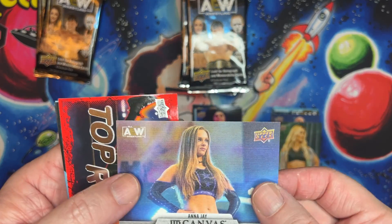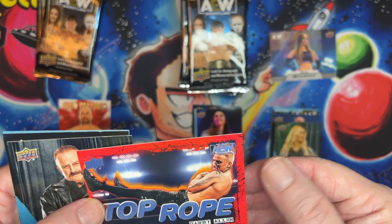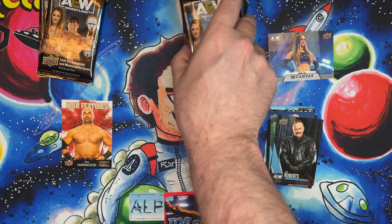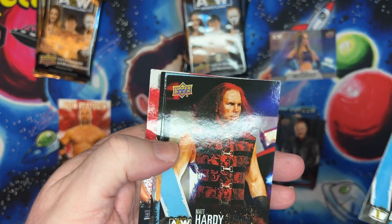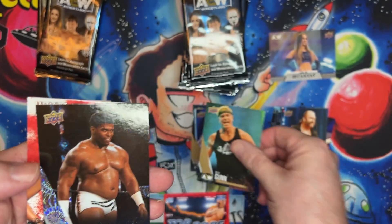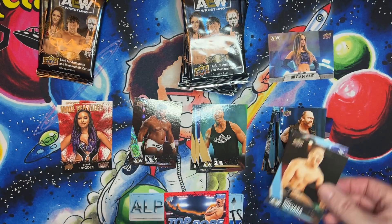Gold — AJ, number 22 — my first canvas! There's a top rope card too. All base cards otherwise, alright.